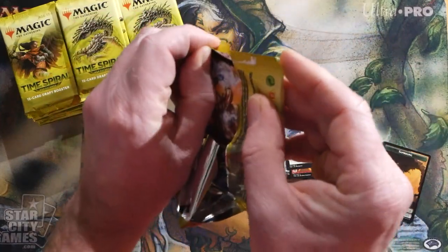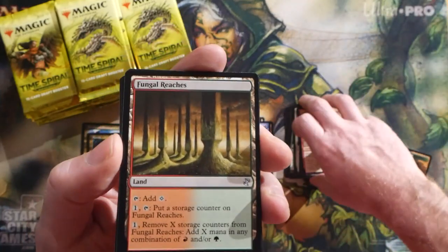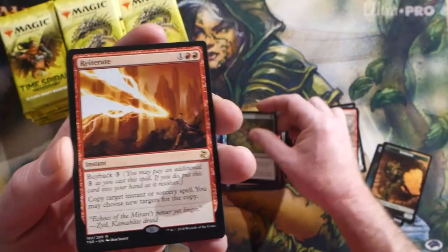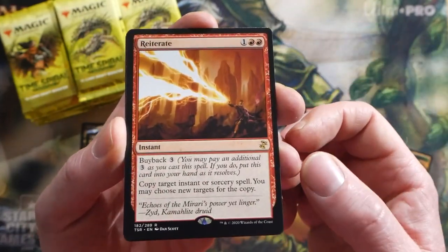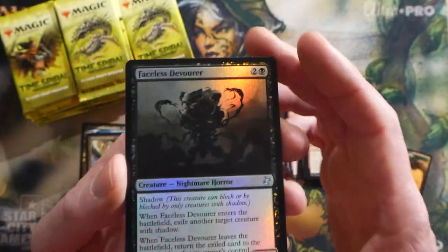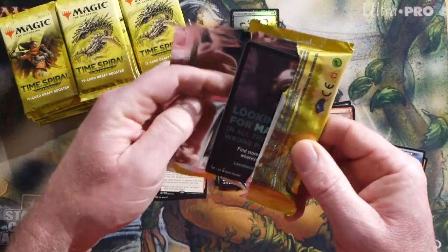I'll just stop if we see something really cool - got a lot of packs to go through. Getting into the uncommons: Fungal Reaches, a Lightning Axe - another good one. A Keen Sense - this card used to be worth a fair bit of money. We have a Reiterate - always in high demand. Good old buyback: three mana, copy target instant or sorcery spell. We have a Blighted Woodland as the throwback-looking card, and a foil Faceless Devour. Assembly Worker.